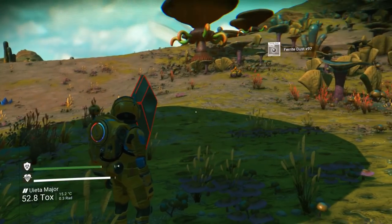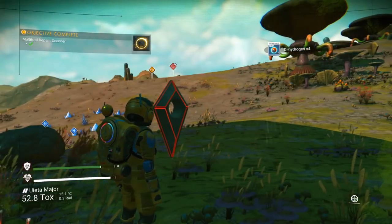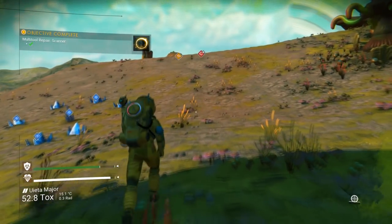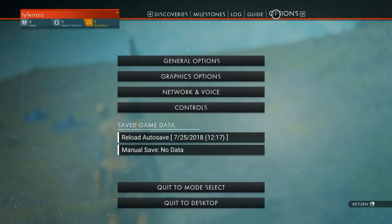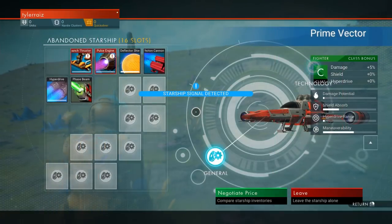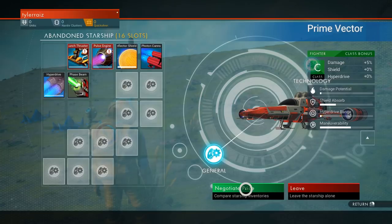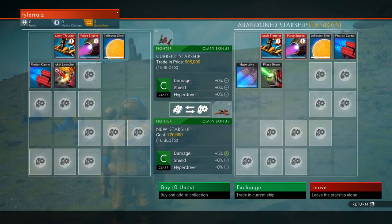Now we can scan for stuff to replenish our radiation protection. That's the redeem bonus content thing — redeem that ship. It's a little bit better than the default ship and I sort of like the look of it. I don't know why I need to negotiate price, but just trade in — it's fine.